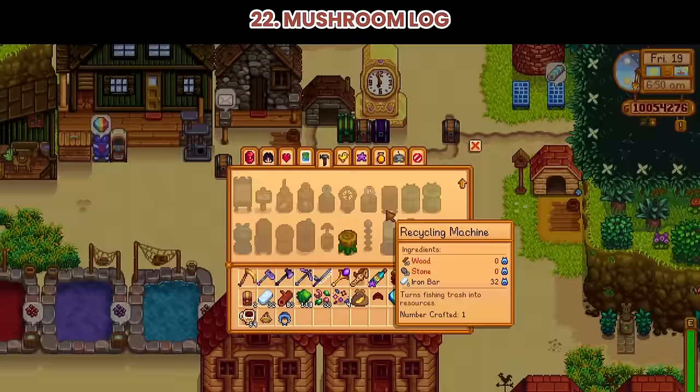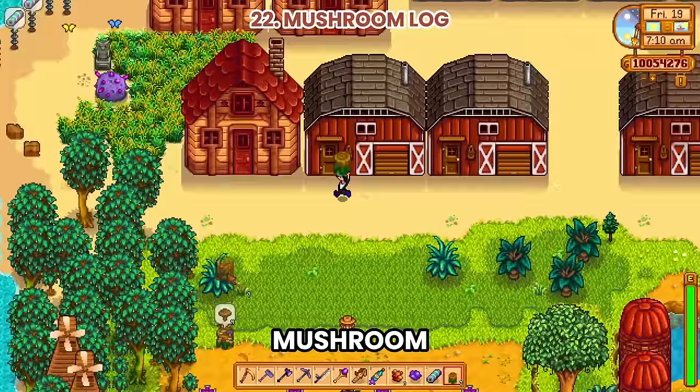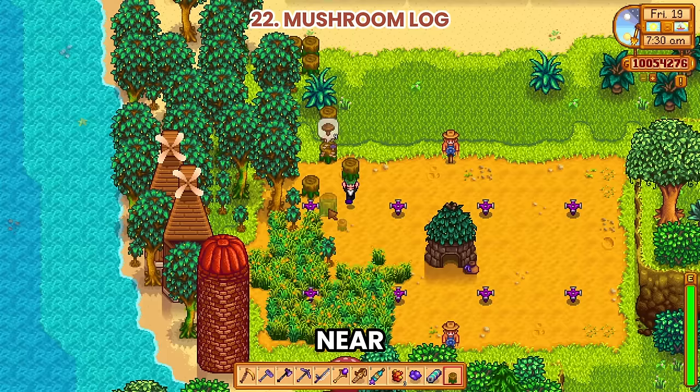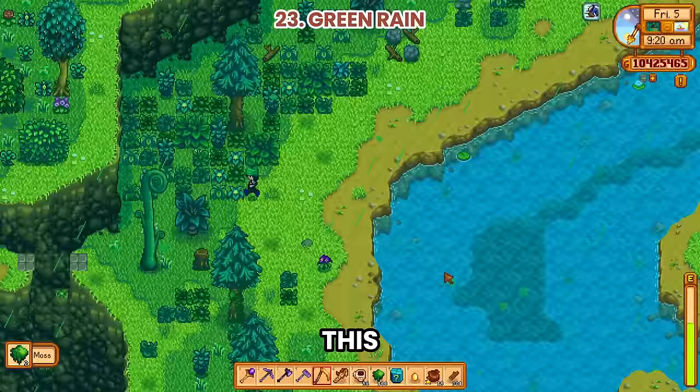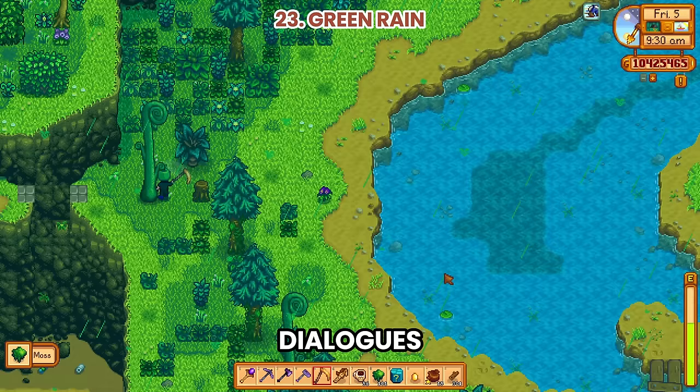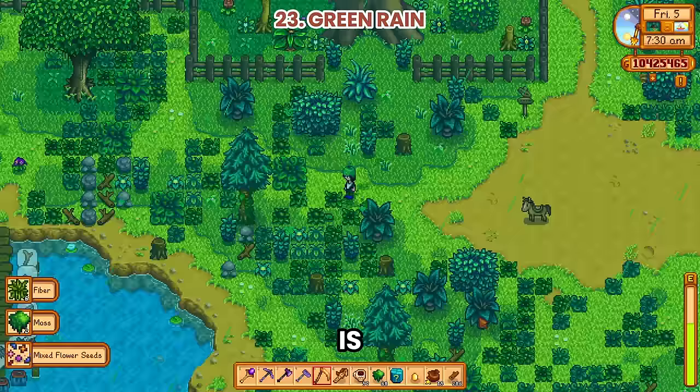Number 22: Mushroom Log. This new item produces mushrooms every few days, and is much more effective during rainy days and if near wild trees. Number 23: Green Rain. This new weather condition brings a whole new experience, like new ambience, mutated plants, and special dialogues from everyone. This is a perfect chance to farm a lot of moss and fiddlehead ferns.